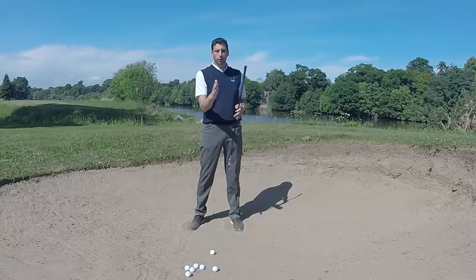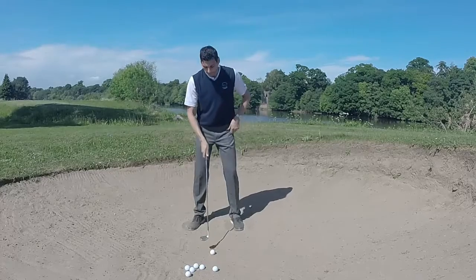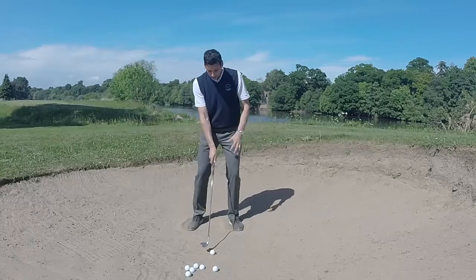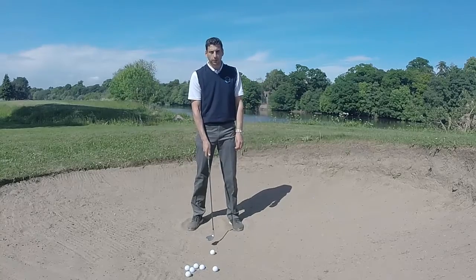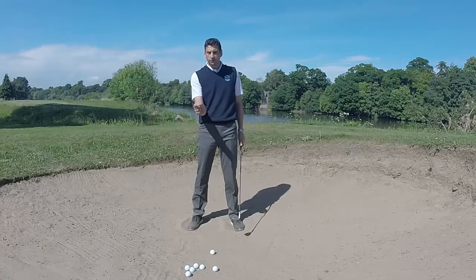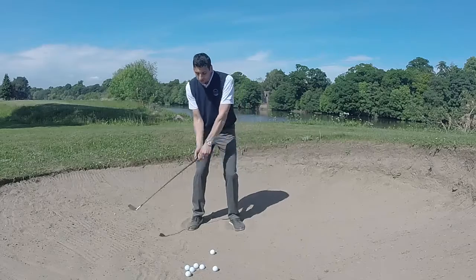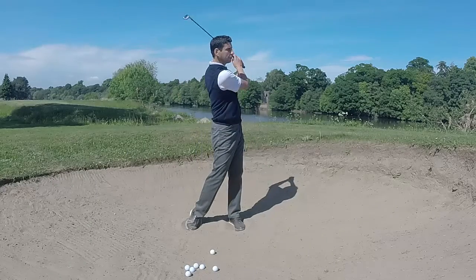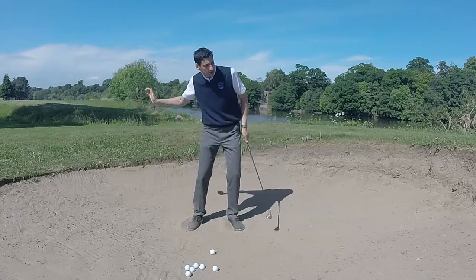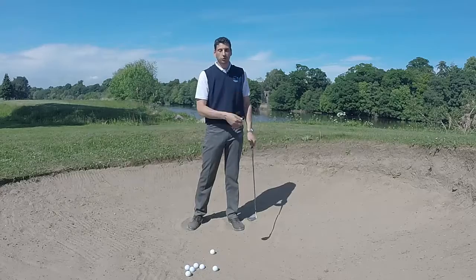For every one degree we open the loft of the club face, we add one degree of bounce to the club. My alignment and body aim is slightly to the left, which compensates for the slightly open club face. My target when I'm in the bunker is to aim to hit the sand about two inches — four or five centimeters — before the golf ball. The secret and key is really to make a fairly full and complete follow-through, so the sand has the explosion and momentum to get both the sand and your golf ball out of the bunker.